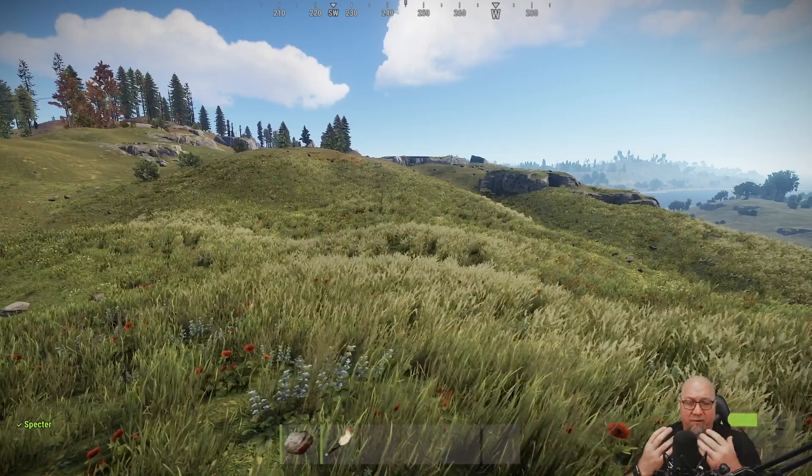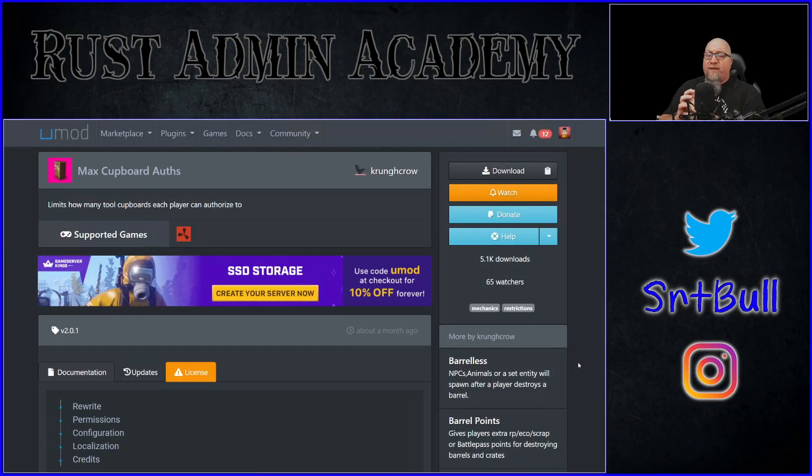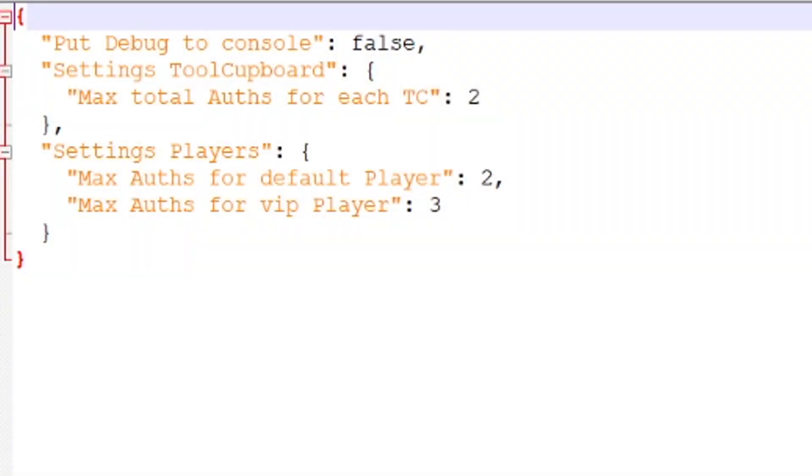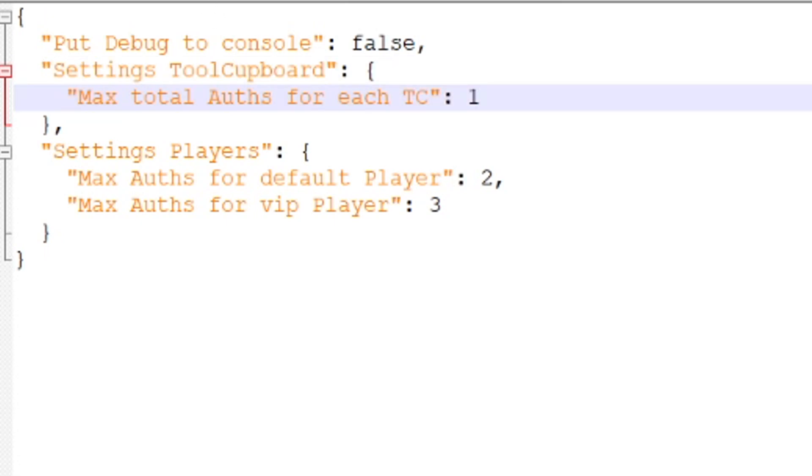While looking for different ways to accomplish this task I came across a plugin called Max Cupboard Auths, which does pretty much exactly what you'd think — it limits how many players can authorize themselves onto a TC. So if you have a solo server and only want one player to be able to authorize on each TC, this plugin allows you to limit that number to one. We deal with those limitations inside the configuration file for Max Cupboard Auths. This top section defines how many players you're allowed to authorize to each TC.